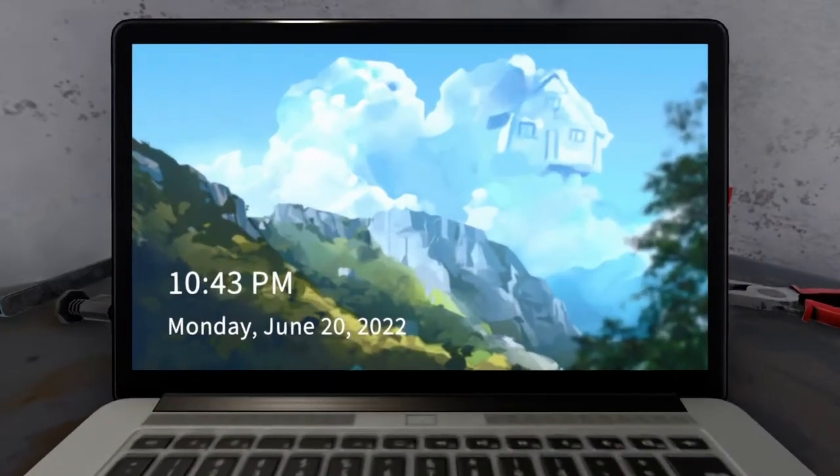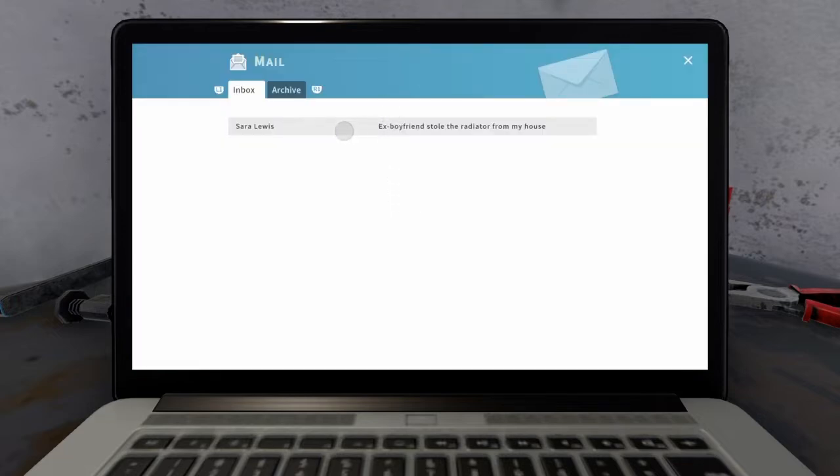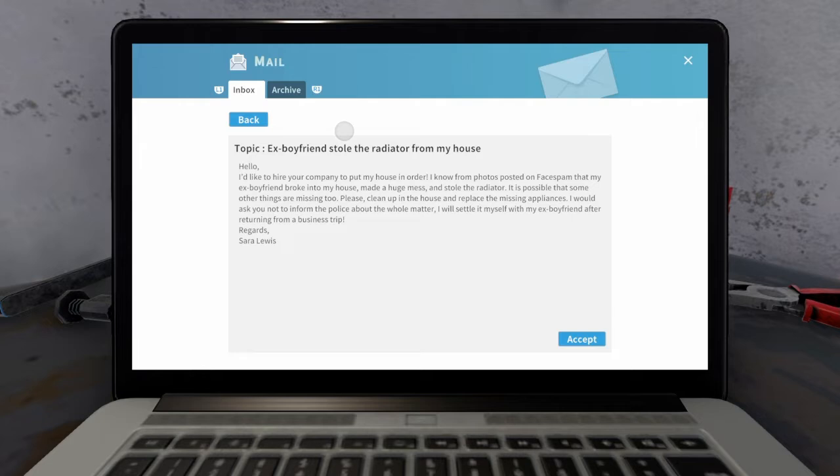It's pretty straightforward — you just want to log into it and go to the mail section, not the browser. Go to Sarah Lewis, that's the first one we got. The topic is pretty basic: she'd like to hire the company. Pretty much all it's saying is the boyfriend broke into the house, messed it up a little bit, made it dirty, and stole the radiator. With that said, let's get straight into this.